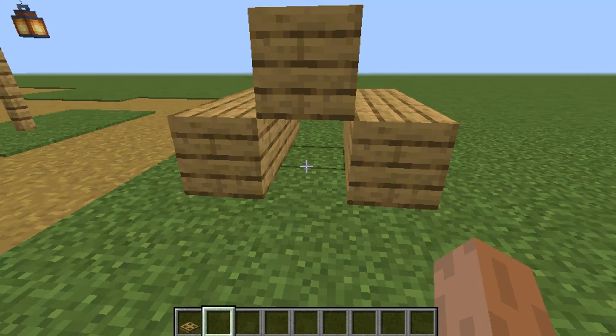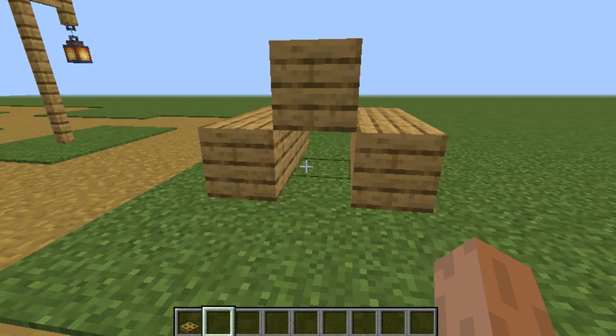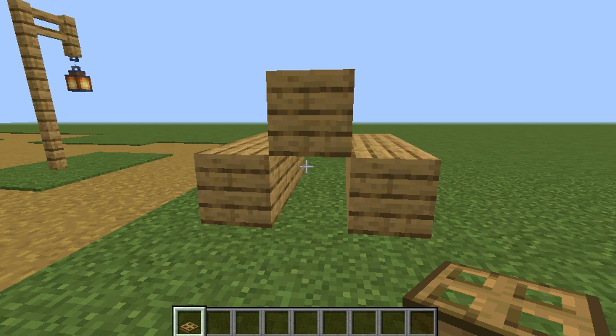Hey guys, welcome back to another how-to video. Today I'll be showing you how to crawl in one-block areas. All you need is a trapdoor — any type of trapdoor.